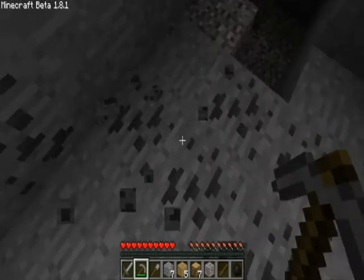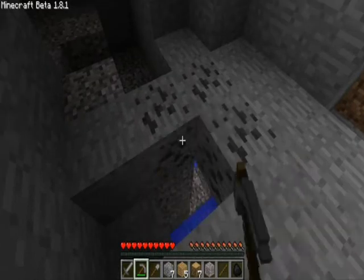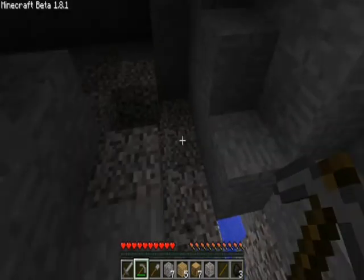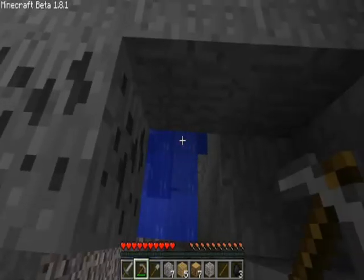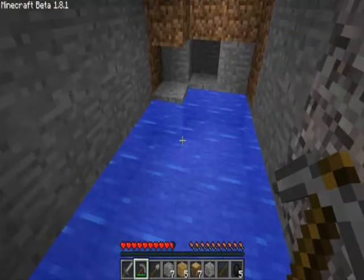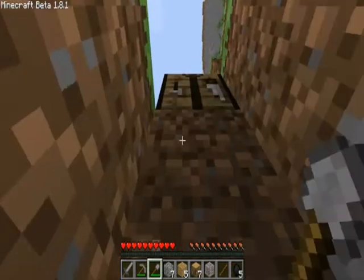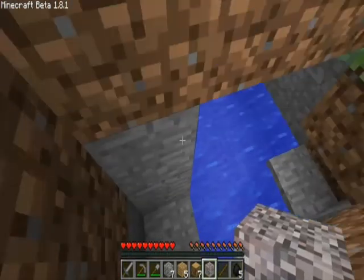When your difficulty is set on — I have mine set on normal. I'm just going to get this coal down here. So there's peaceful, easy, normal, and hard. Peaceful means there's no monsters and you heal by yourself. There's some gravel here.